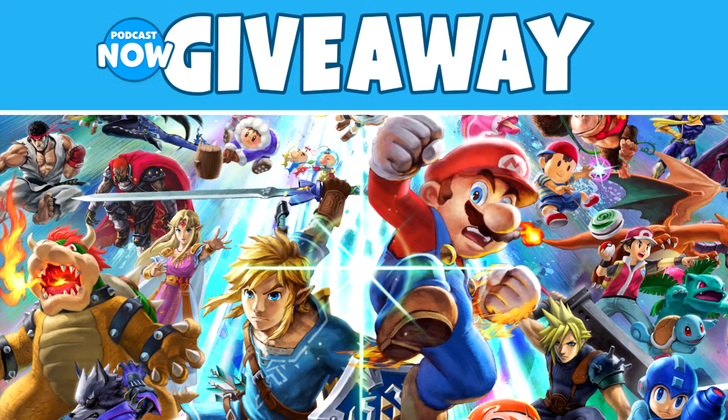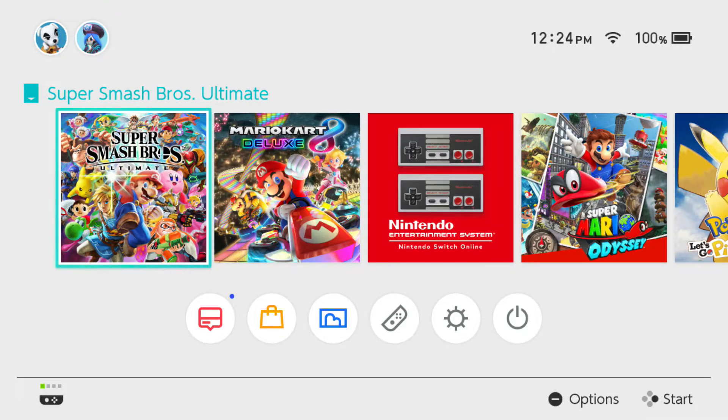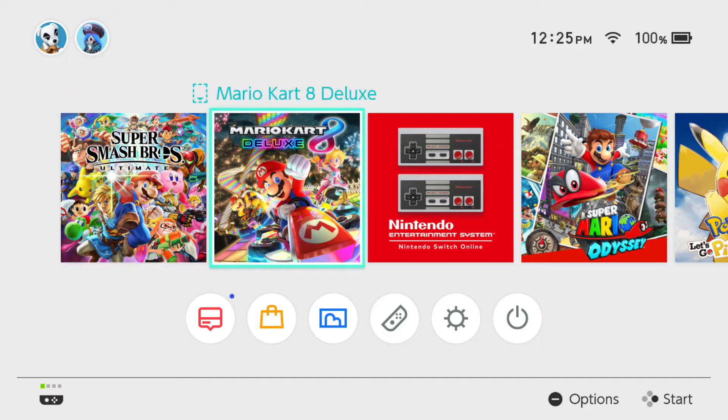What's up everybody? Welcome to Podcast Now. I'm Alex. In this video, I'm going to talk about how to get every single character in Super Smash Bros. Ultimate in the fastest time possible. We're going to go over what you need to do to get every single character as quickly as possible, and it all starts with opening the game. I'm going to walk you through the process of what actually to do.